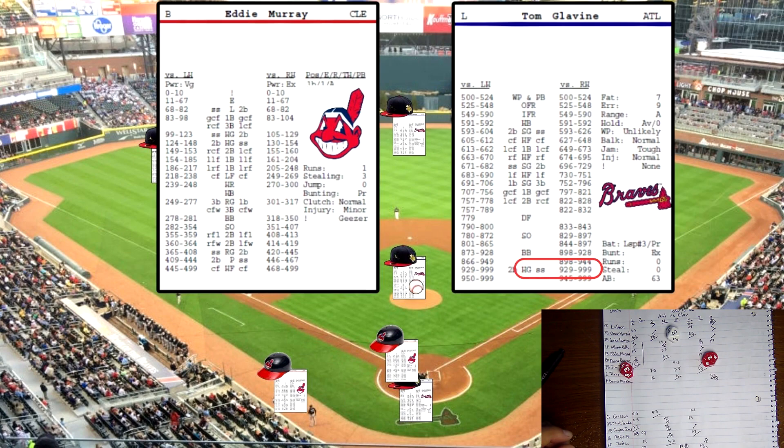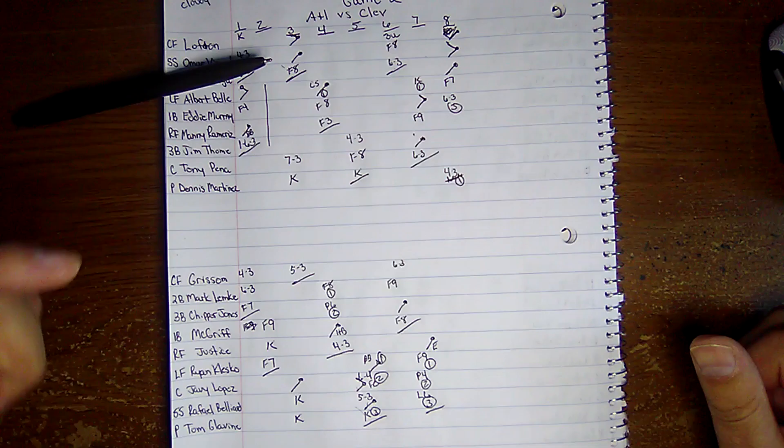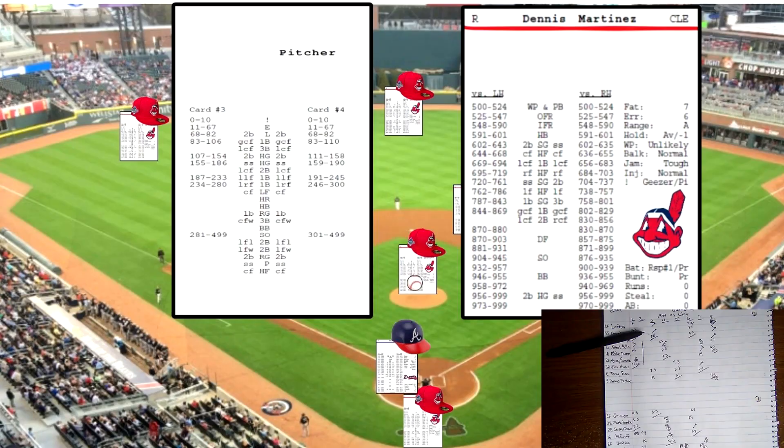Murray rolls 983 — hard grounder to Belliard, who picks it up and fires to first to get the out. Cleveland escapes the inning with a one-run lead — one to zero going into the bottom of the eighth, and both Glavin and Martinez are staying in.